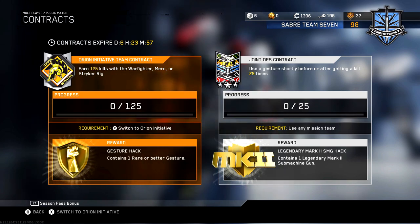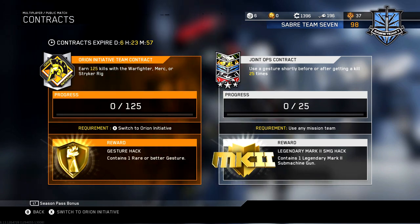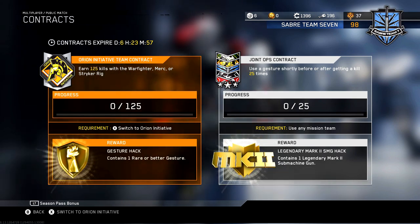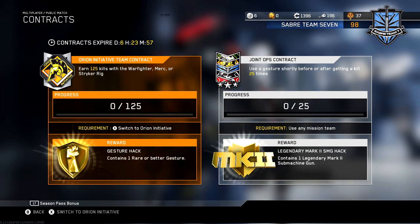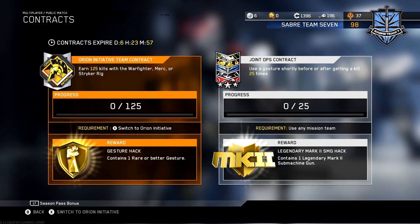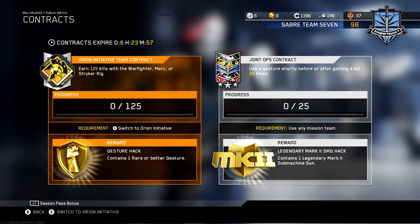My challenge is kind of difficult this week. As you guys can see, it says use the gesture shortly before or after getting a kill 25 times, meaning that as I'm walking around the map I have to either be holding the left side of my d-pad to activate my gesture, or basically just be assuming where enemies are going to be and try to shoot them in their back. This one I'm going to have to be a little bit crafty. Hopefully you guys got some easier contracts than me — let me know what you guys got in the comment section below.